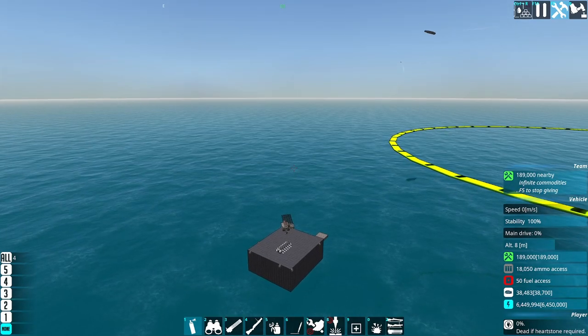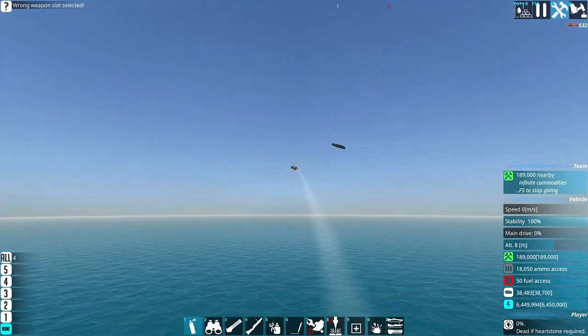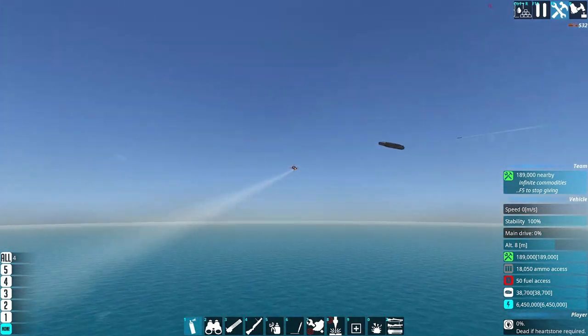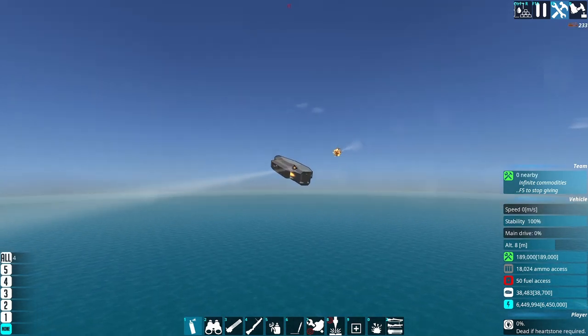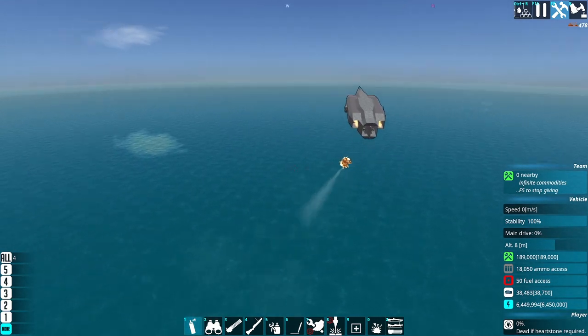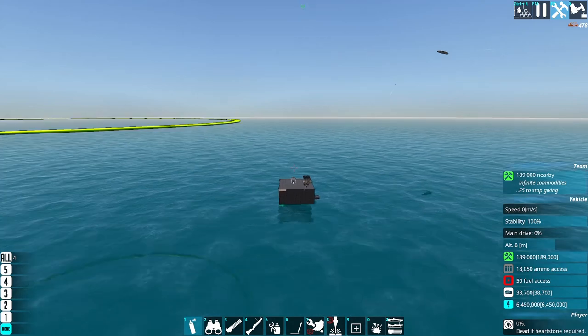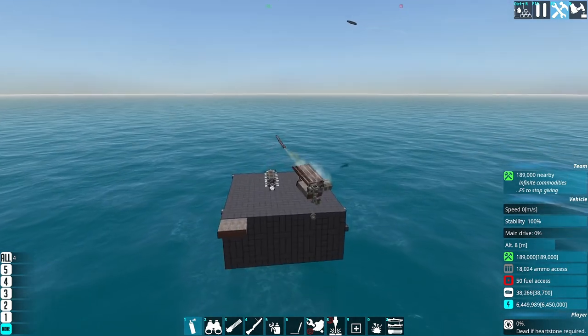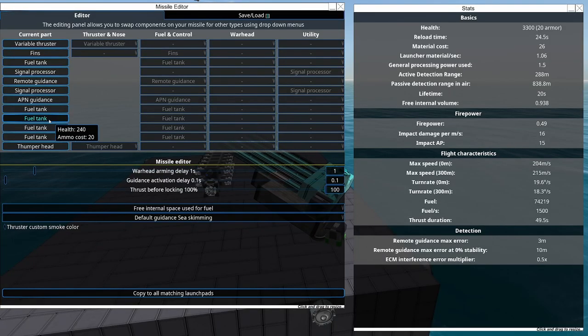And you can see these missiles attempting to do that. How much they do that is the gain. The gain is low on these missiles, so they don't turn that fast in response, which is why the target is always sliding a bit to the front of the field of vision, and they wind up dropping behind it. To some extent that's a little bit inevitable with APN Guidance, depending on the missile speed compared to the enemy speed, but they can certainly do better than this.